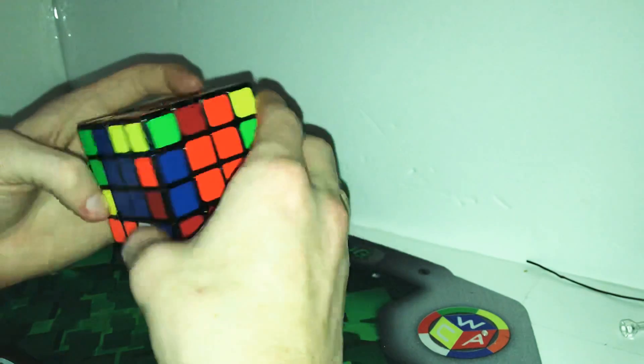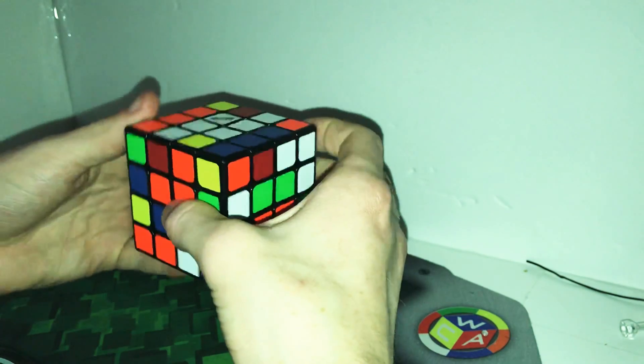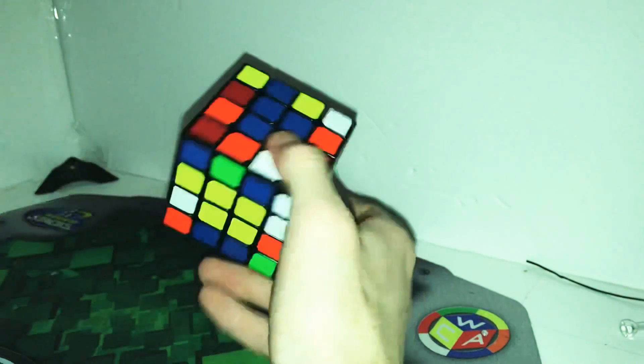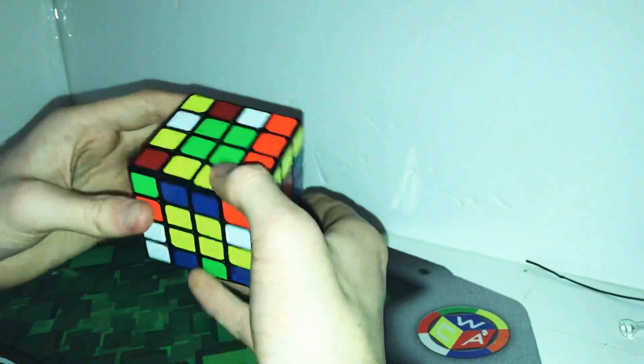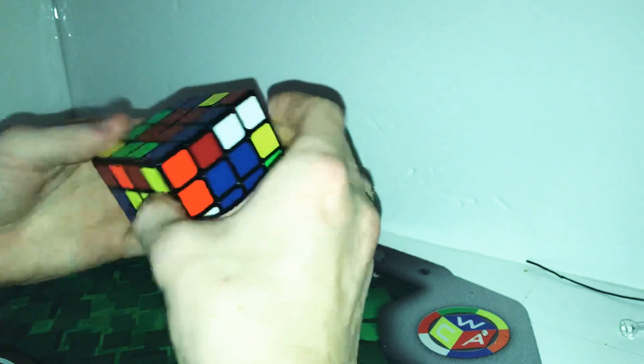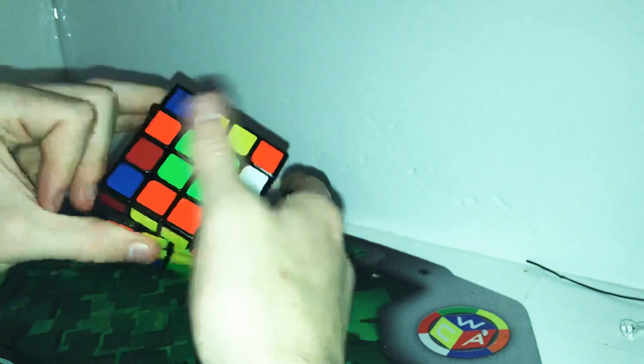And then let's just do orange, and then let's do white. And then let's do red and yellow. So you're going to do all the yellow faces. You do one, then you do green, blue, and then red is the last one, so you just find your red. And then you finish it off.